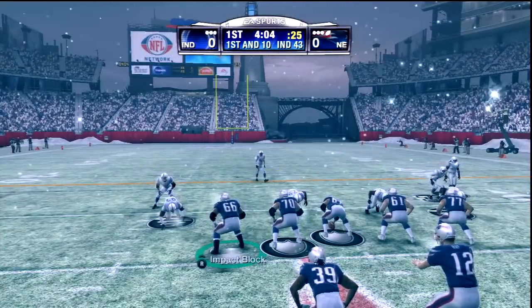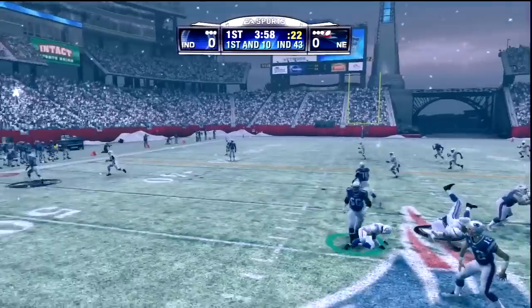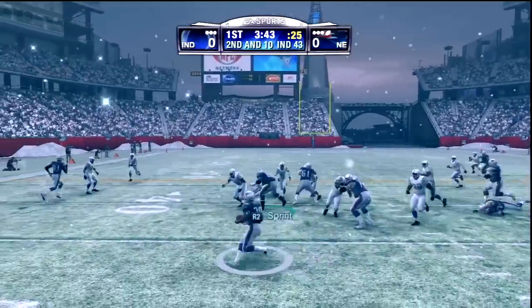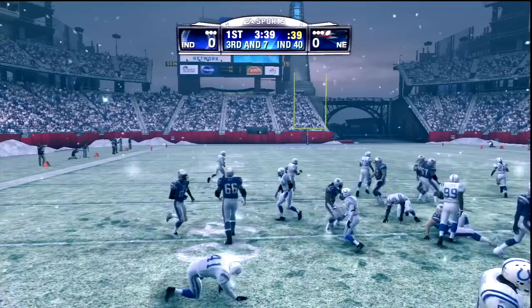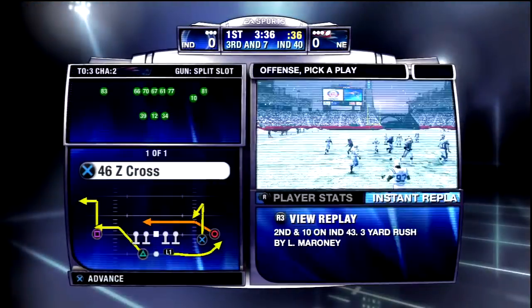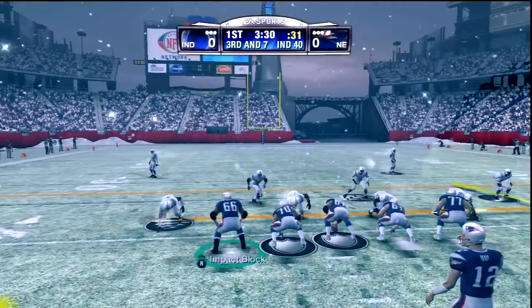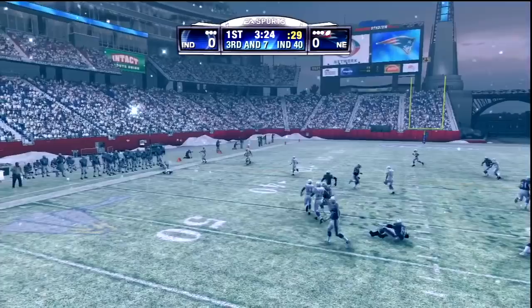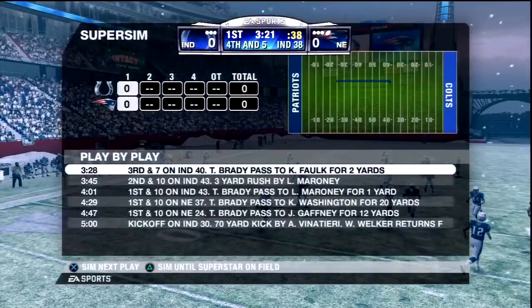First and 10 now from the 43. Tom Brady hopefully ready for a big day. I do not want this to be the last episode. Maroney getting behind Bryce Wiley for a couple yards. We'll see if we're able to contain Dwight Freeney, keep Brady upright, give Maroney some chances. We got Welker left, Moss out right. And here's the third down play — it is short for Kevin Falk and we do not get there. An opening drive stop here for the Colts, and they are not able to add points.